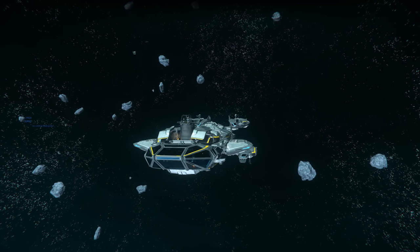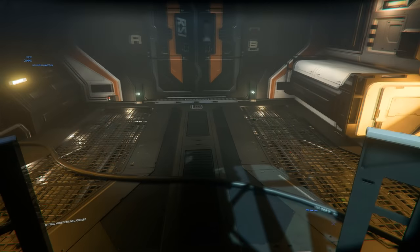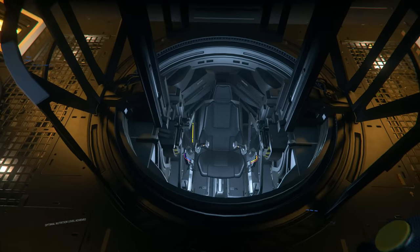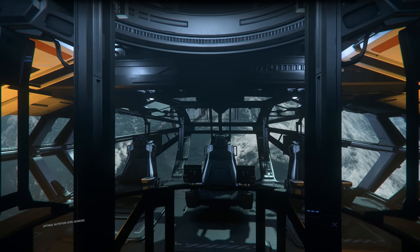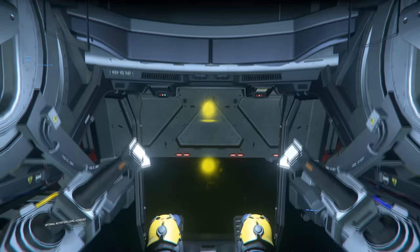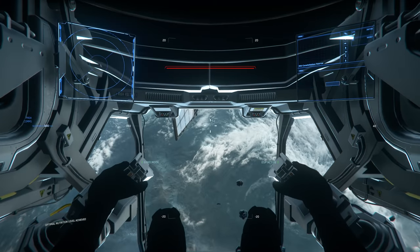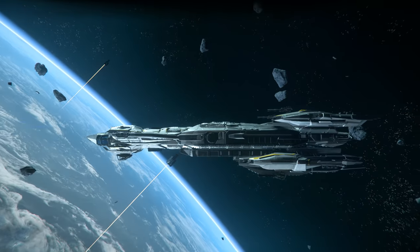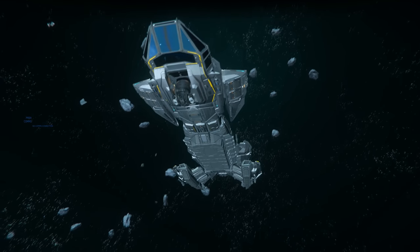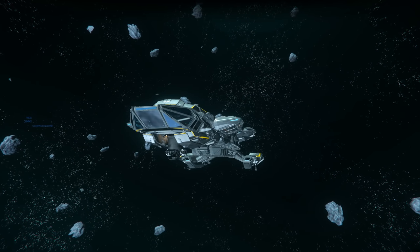Heading down to the bottom turret, you'll see a slightly different option than what you have on the other variants. Down here you've got tractor beams, which are pretty handy for things like piracy, looting, and easily loading and unloading cargo. One use case I like is potentially grabbing the saddlebags off a Prospector or a Mole and hauling them off — you can just grab them and toss them into the cargo bay once it's open.